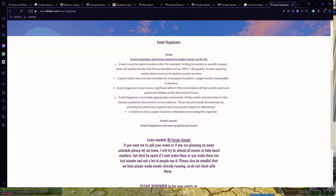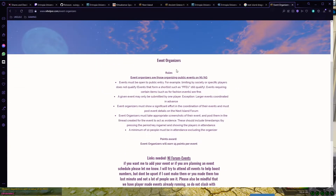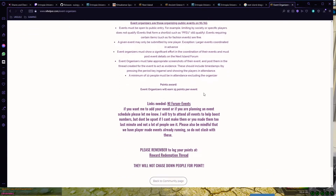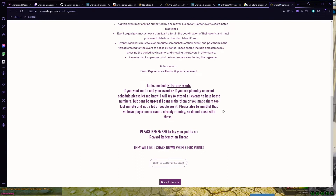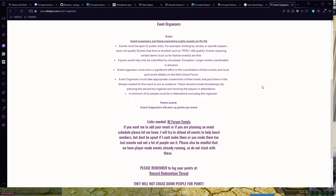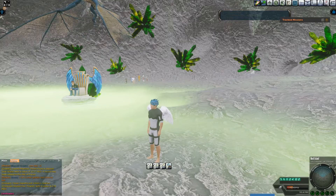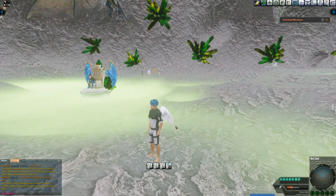Everything I've just said is great, but I forgot to mention that Next Island features a lot of events. One I saw recently was a racing event. Basically, with Next Island you can become an event organizer by following a few rules, and you can then earn points which go towards a shopping list of rewards you can earn for yourself. It's quite a good system and maybe you might check it out.